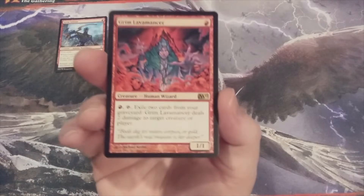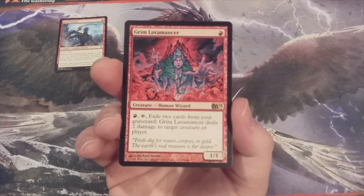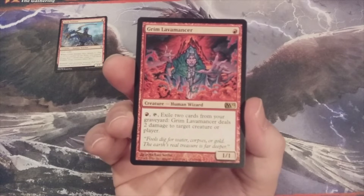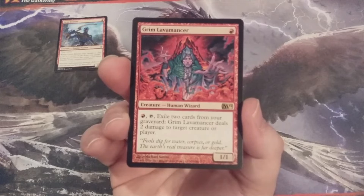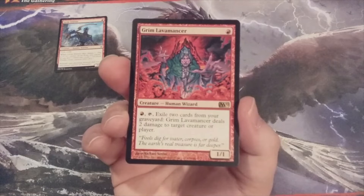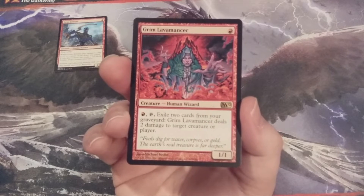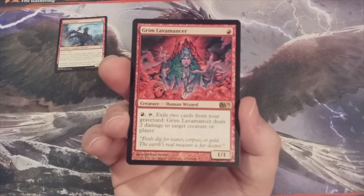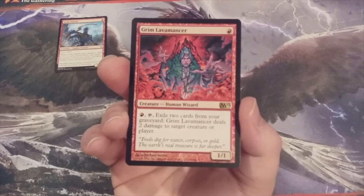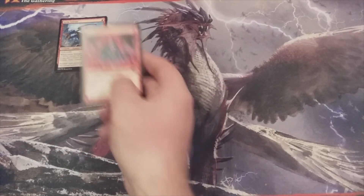Number 2, sticking with Mono Red, we have Grim Lava Mancer. It's a 1-1 human wizard. We can pay a red mana, tap it, and exile 2 cards from our graveyard to have Grim Lava Mancer deal 2 damage to any target. The only cards in our graveyard will be lands, because we have to discard a land each time we summon a creature from the Momir Vig Cube. Having removal like this, although it's only 2 damage to creatures, should be highly prioritized in a format that is absent instant and sorcery spells. Make sure you've got mountains in your basic land deck so that you can activate its activated ability.